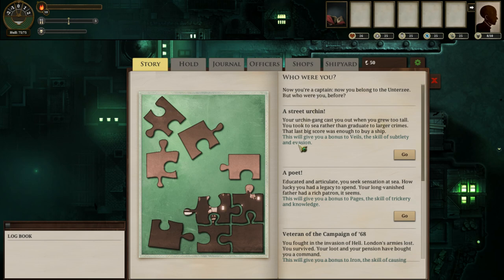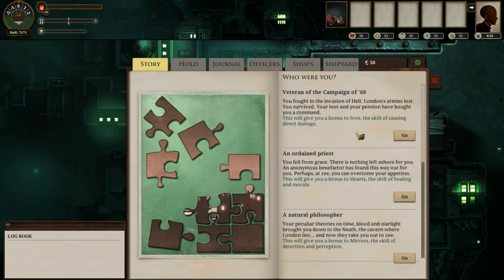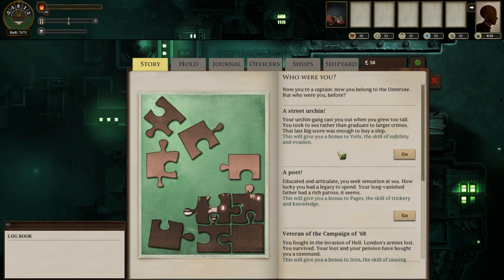That being said, we're looking to be a street urchin. I'm really interested in having a high Veils to start with — it's a really decent skill to have. I think all of these are perfectly okay, with the exception of maybe the ordained priest having high Hearts early on. I don't know that that's all that good.